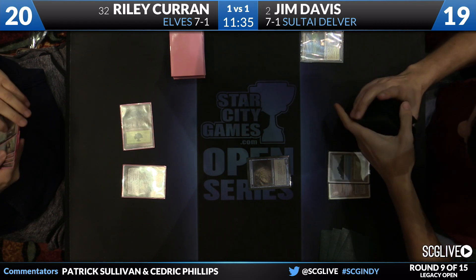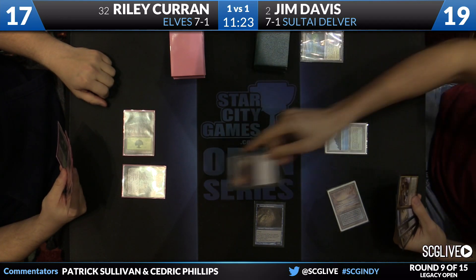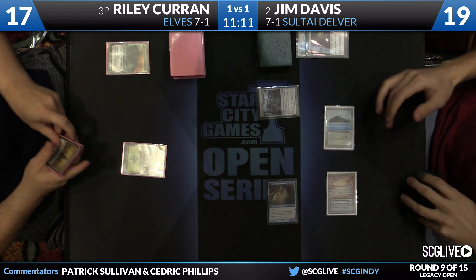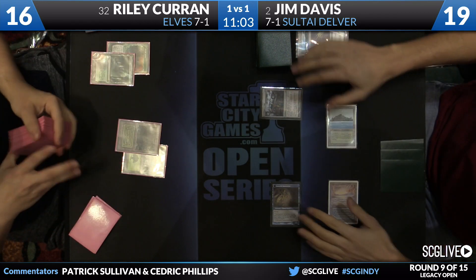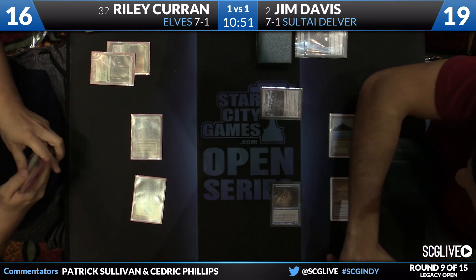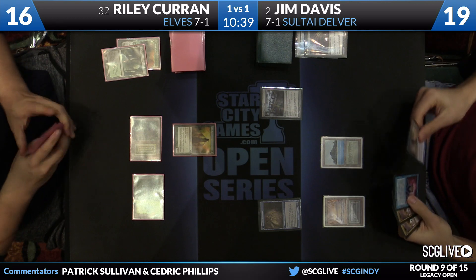Coran draws a Green Sun's Zenith — just how they drew it up. Riley sacrifices Verdant Catacombs to fetch Bayou, but from looking at his hand it doesn't appear there's a copy of Abrupt Decay there just yet, assuming he has it in the deck for Game 3. However, Llanowar Elves is solid against removal spells. Davis untaps, draws, and finds a Brainstorm. He comes into the red zone for 3. Coran is down to 13. Now the Brainstorm resolves — three cards coming, including a couple Wastelands among them.